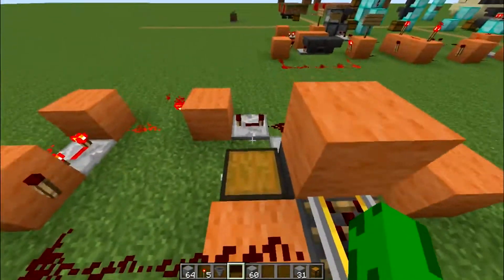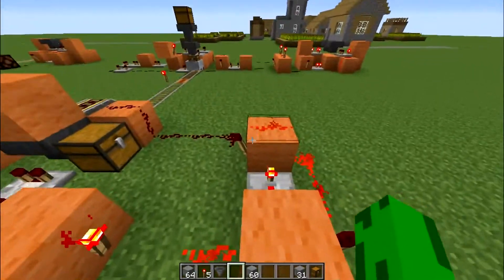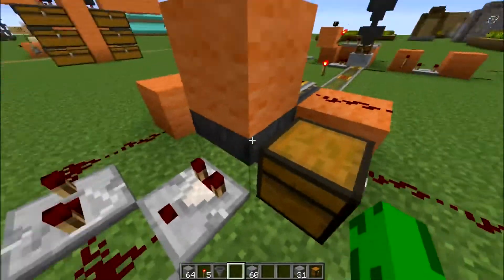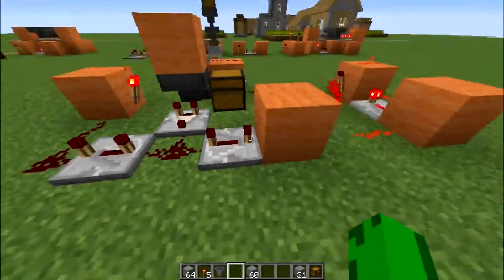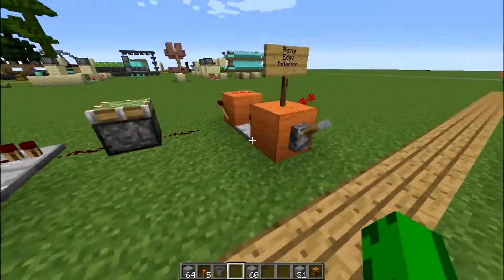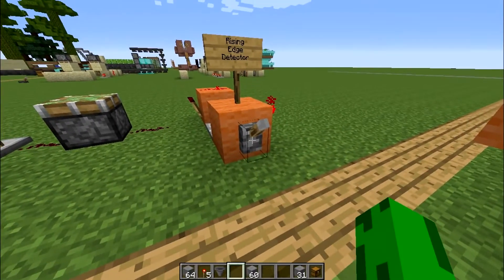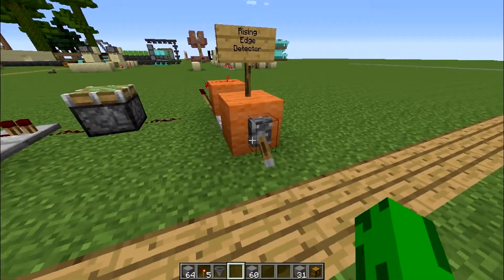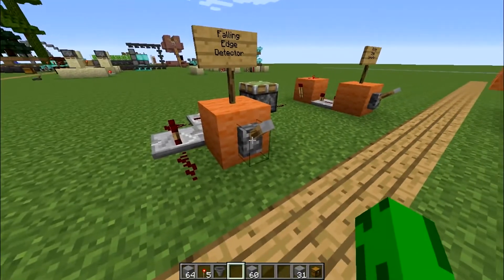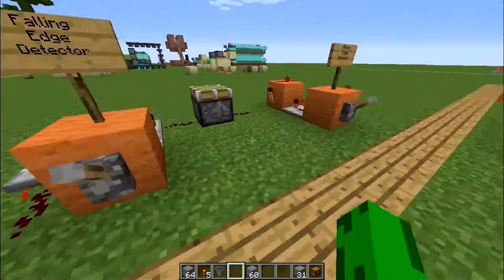What we're doing is taking that output and feeding it into a rising edge detector to trigger the minecart return system. A rising edge detector, when power is applied to it, creates a single pulse and then shuts off. When the power is removed, there's still no output — single pulse, then nothing. There's also a corresponding falling edge detector: when it's powered on it does nothing, but when it's powered off you get a single pulse. So: falling edge detector, rising edge detector.